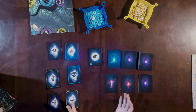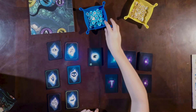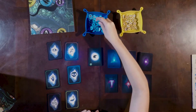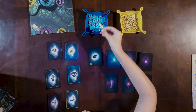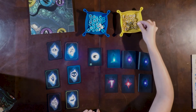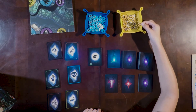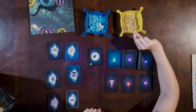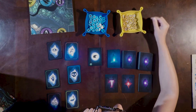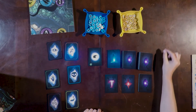Once opened up, those punch-outs came in two different kinds. The blue ones are double-sided with the same image on both sides, whereas the yellow ones were also double-sided but on their flip side they had numbers zero through two. They were super easy to punch out — it was a dream.